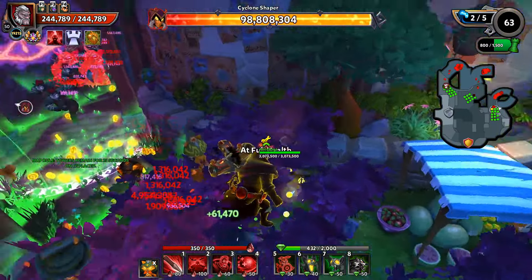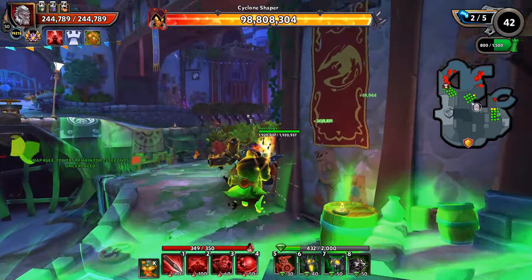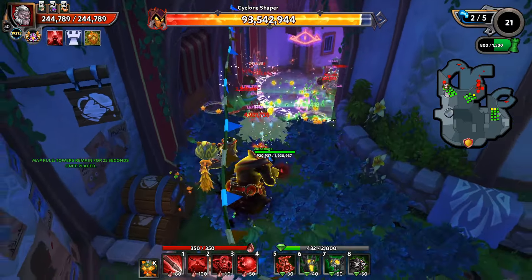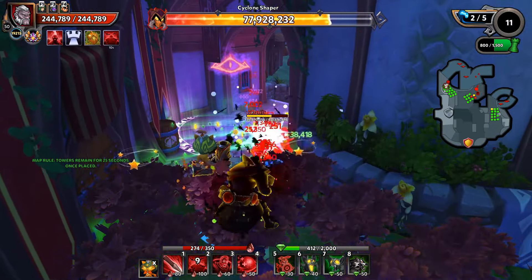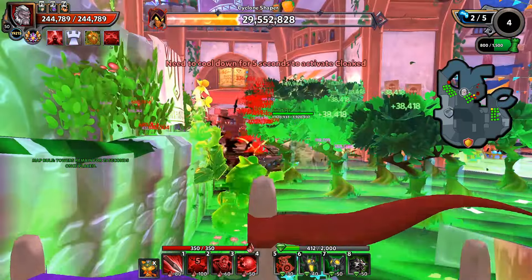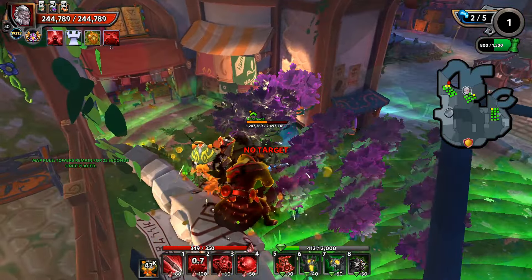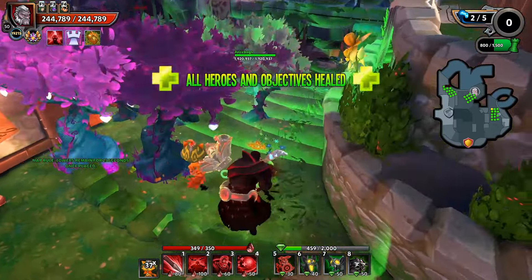We're going right into the spawn and spamming out the trees — we need to be actively DPSing. We're down to 13 mobs already. We got a Cyclone Shaper in the middle here — let's go ahead and just burn that one out. Looking good. Let's go ahead and get our repairs in here — very, very nice.